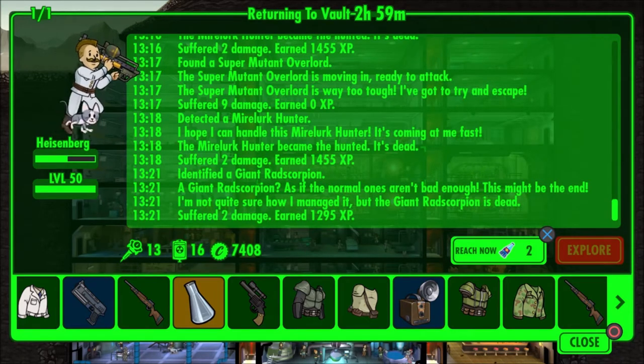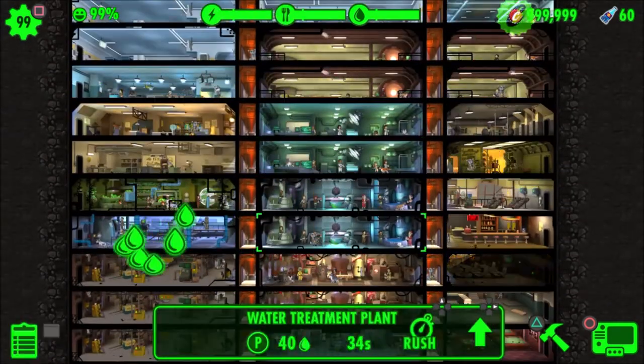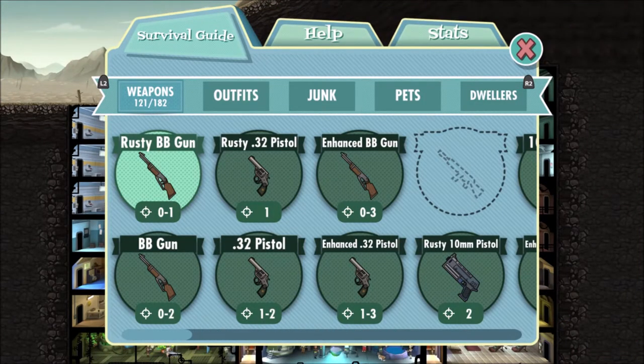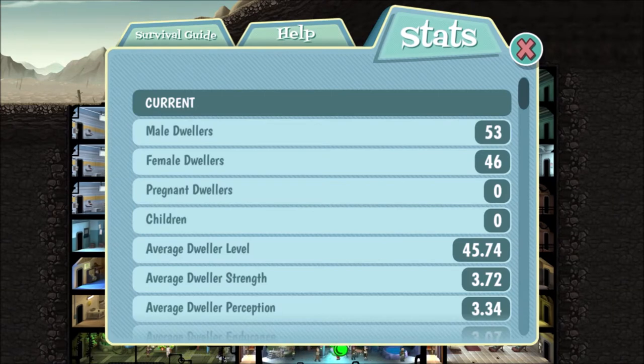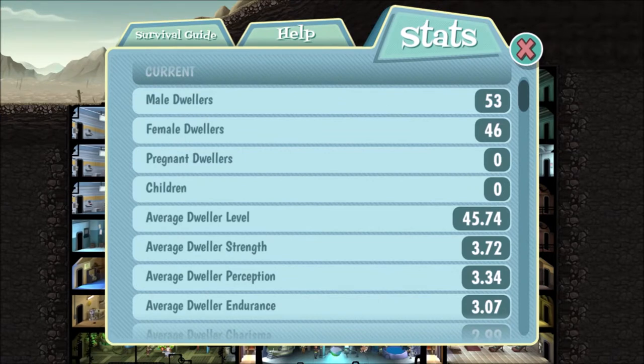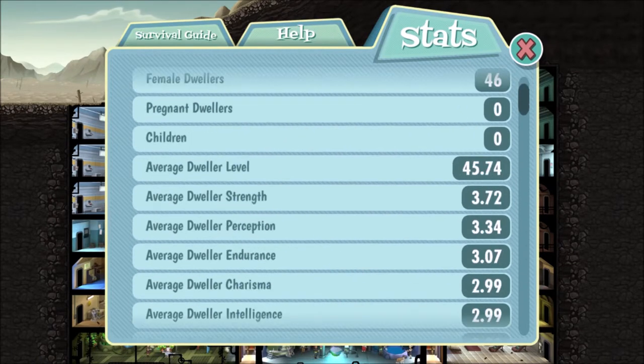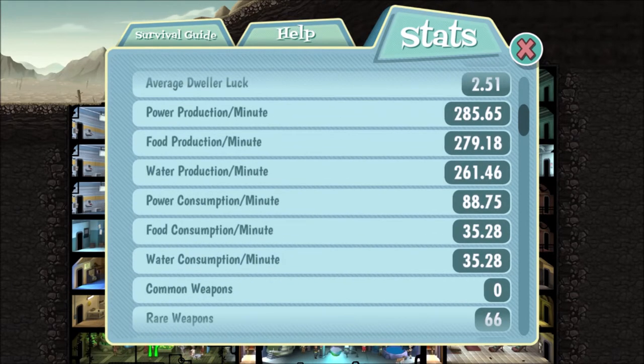As you can see I got already a few high level settlers — many are already level 50. I got some Heisenberg coming back from the wasteland — if you know where Heisenberg is from, you'll get the reference. I have 53 male settlers and 46 female. The average level currently is 45.74, and I'm sending them one by one to the wasteland to level them up to 50. The power, food, and water production are all more than what you actually need for the vault.